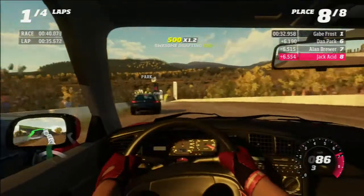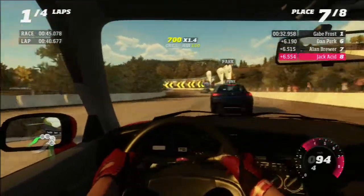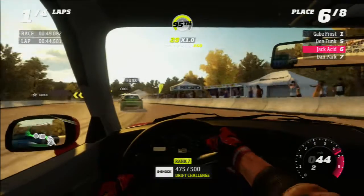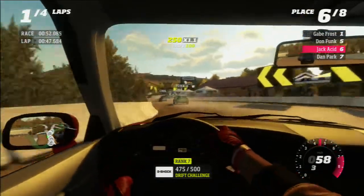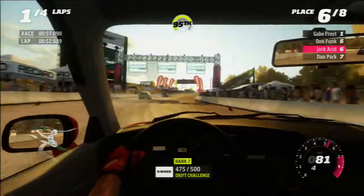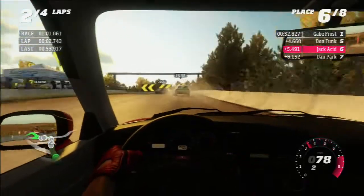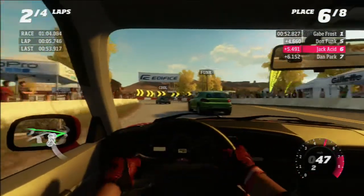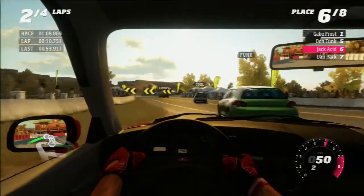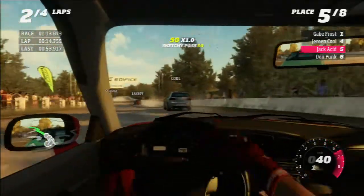Now trying to get around Brewer, we are trading paint. Coming down here, another small jump, running out of room on the right-hand side. Going to cut on the inside, dropping it down into second gear, narrowly avoiding the signs there, and able to get up into P6. Now setting our sights on Don Funk up ahead in the green car at the end of the first lap. Looks like Gabe Frost is currently leading the field. Don't forget our rival is involved in this race and he's not leading at the moment — more about him later. Let's see if we can get around Funk — around the inside, narrowly avoiding the barrier, very close calls. Should be able to get around Funk, contact there, almost at the barrier, but able to get in front of him.